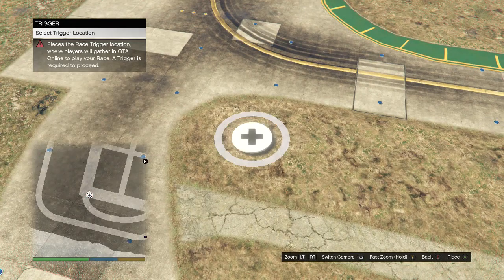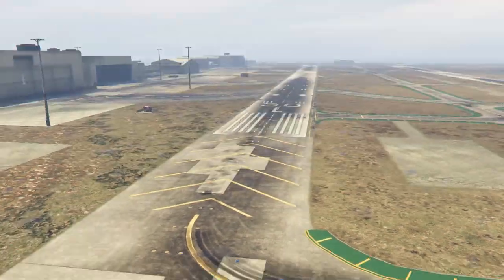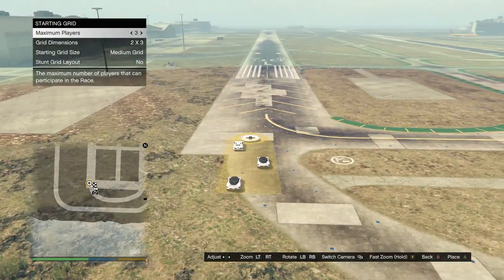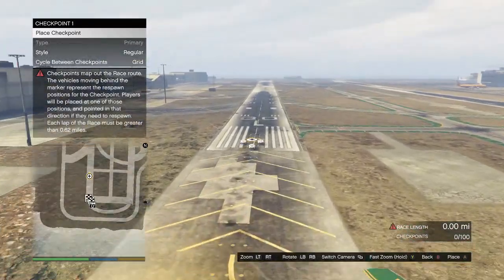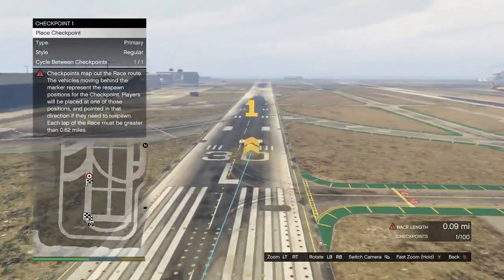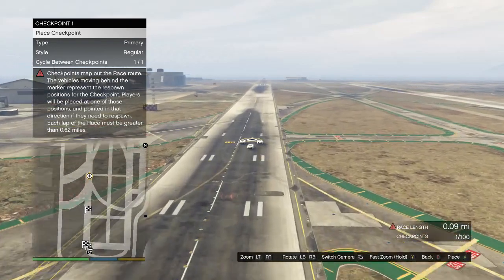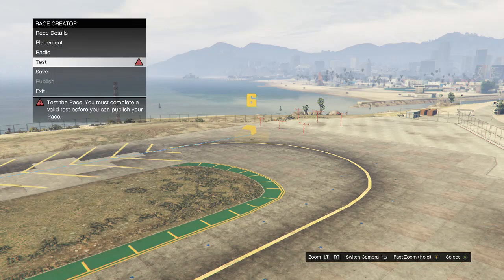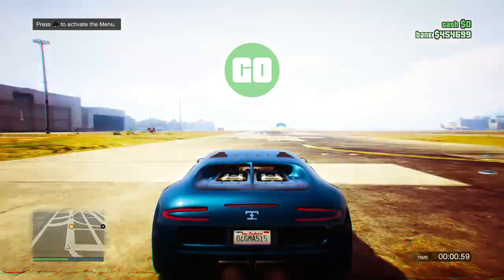Once you guys warp to the airport, scroll down to placement and place the trigger wherever, take a picture of the lobby camera, back out, scroll to checkpoints, and place your checkpoints. Make sure your race is at least 1.05 miles. Once you set your race to 1.05 miles, back out and hit test race.